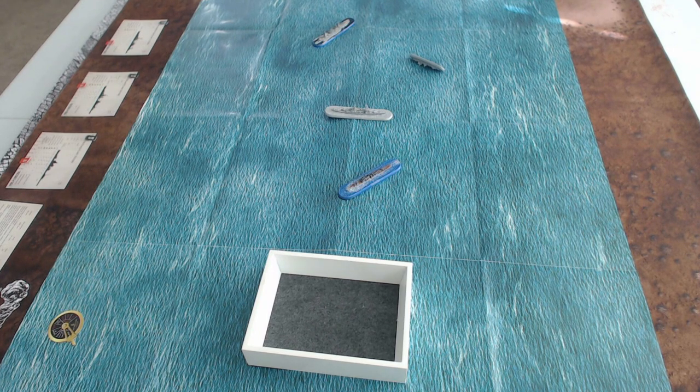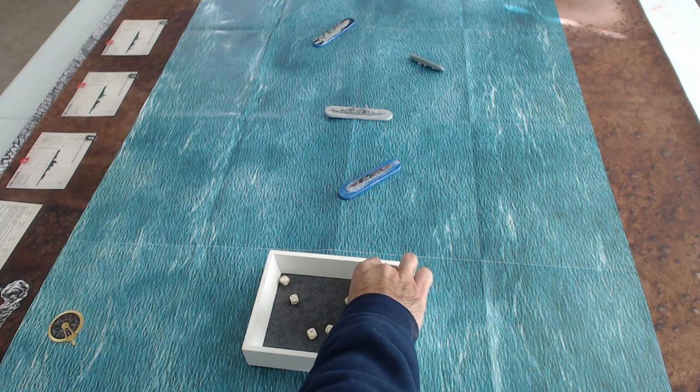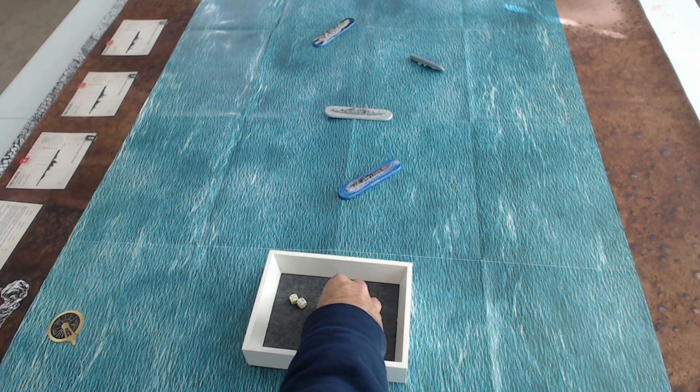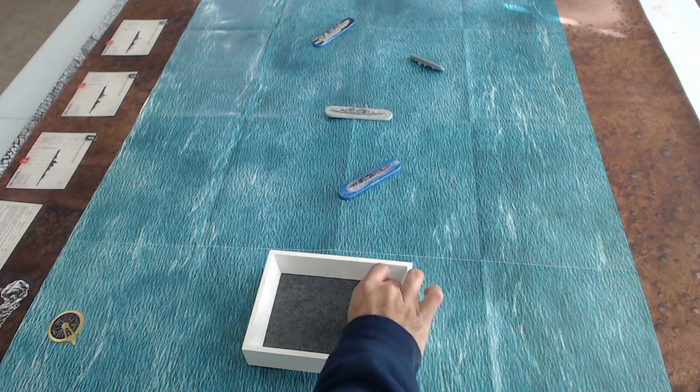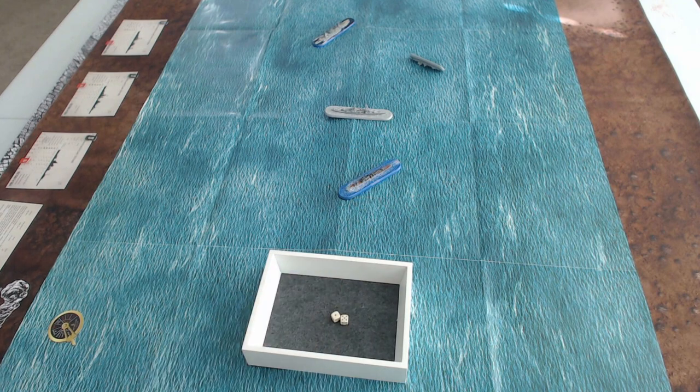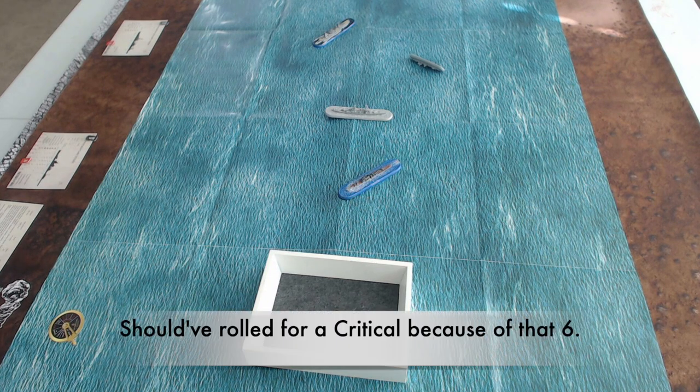The plus one modifier didn't really help — I still only hit with two dice. Rolling one damage die each, I cause six damage to the Portland. Let me check the slider: taking four and six damage brings the Portland down to 17 hit points on the card. That has actually hurt the Portland quite a bit.